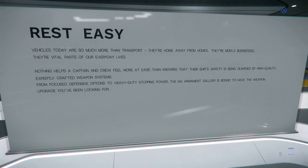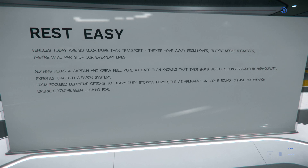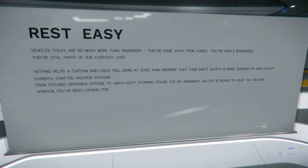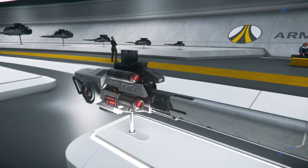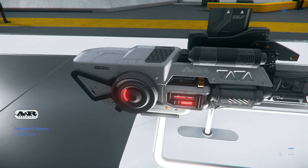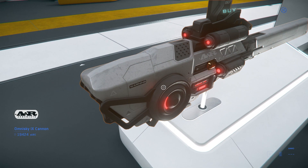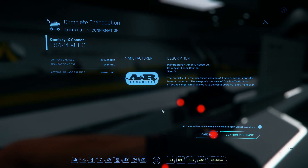Nothing helps a captain feel more at ease than knowing their ship's safety is guarded by high-quality, expertly crafted weapon systems. From focused defensive options to heavy-duty stopping power, the IAE armament gallery is bound to have the weapon upgrade you've been looking for. So can you purchase these things? You can — the hitbox is a little off, but yeah, you can go in here and buy straight up.